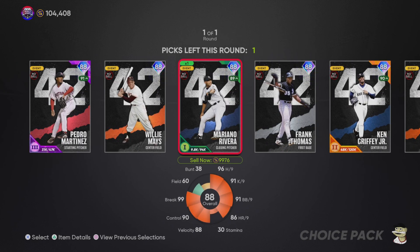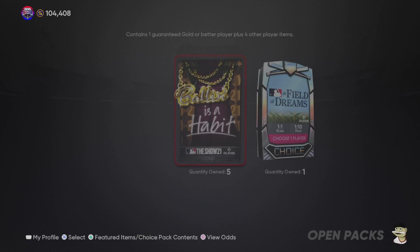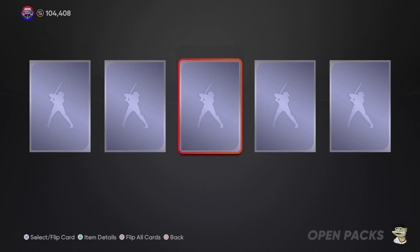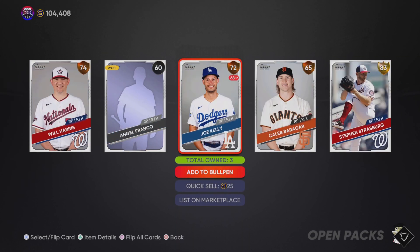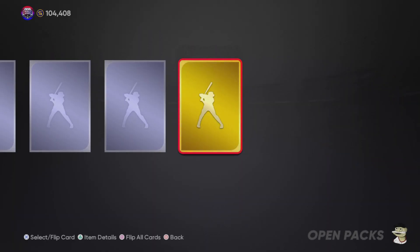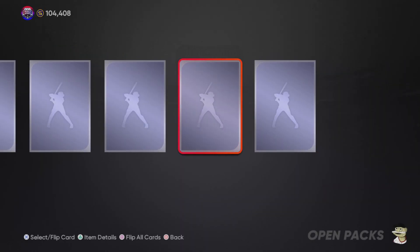Here I'm going to select Willie Mays. I have all these 42-card series legends, but I have a feeling you might need one of these players once a better version comes out. I don't know if that's just for the Jackie Robinson program, but I decided to pick Willie Mays because you never know if there will be some type of collection for the 42 Willie Mays and the team affinity Willie Mays — that's all speculation.